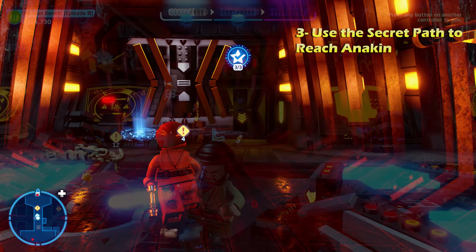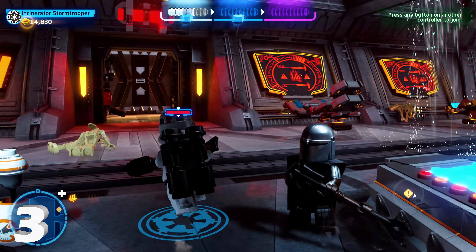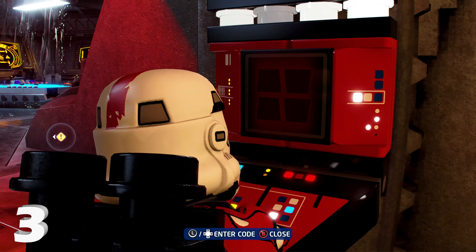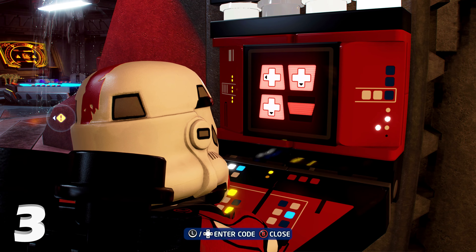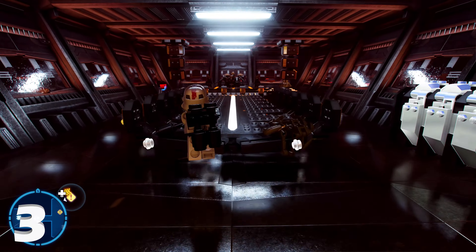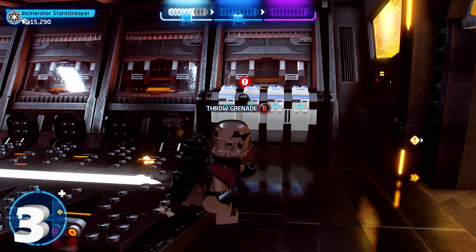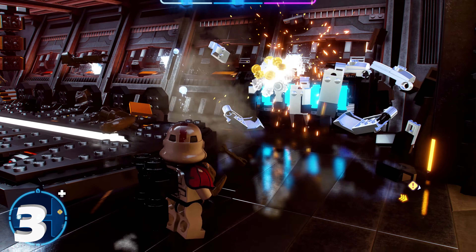For minikit number three, after you defeat Anakin in the room with all the tables, turn around and there's a villain panel against the wall. Hack it to reveal a secret room. Inside to the right is a silver LEGO object — throw a grenade on it to blow it up. That gives you a battery; carry it to the back left of the room to start a band playing. Once the band starts, minikit number three will appear in front of them.